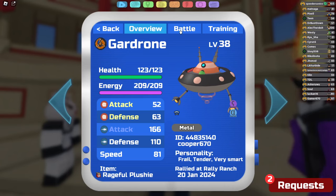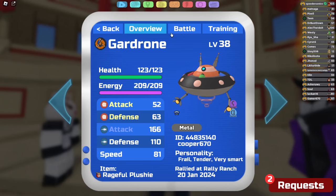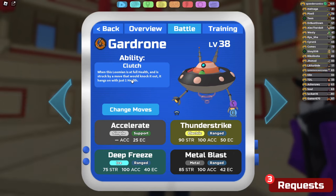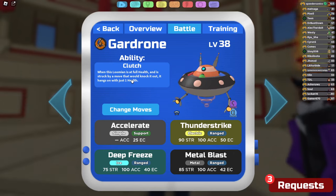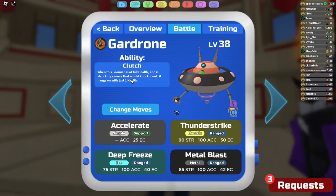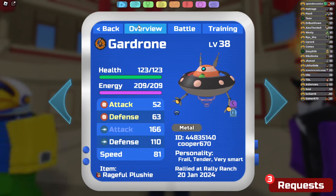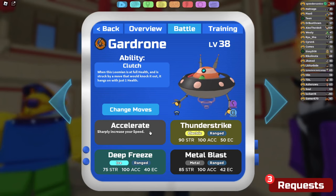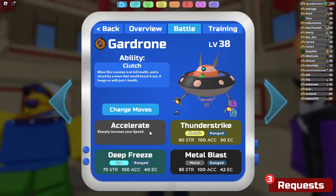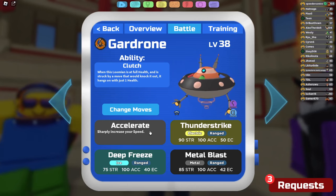We have Rageful Plushy here with Frail Tender — Very Smart. I think this is the best personality for Guard Drone. Being able to hit as hard as physically possible is just the best option. Rageful Plushy allows us to get a plus two in our Range Attack whenever we're hit with a super effective move, and chances of us dying to that super effective move are very high. That's where Clutch comes in — if we're at full health and get hit with a move that would one-shot us, we remain at one health.